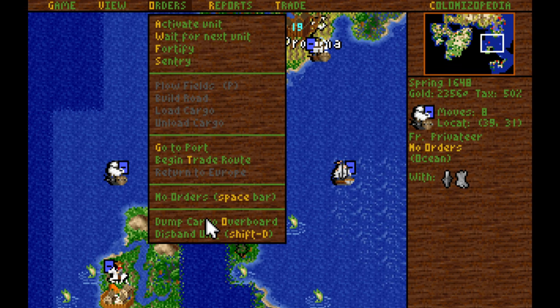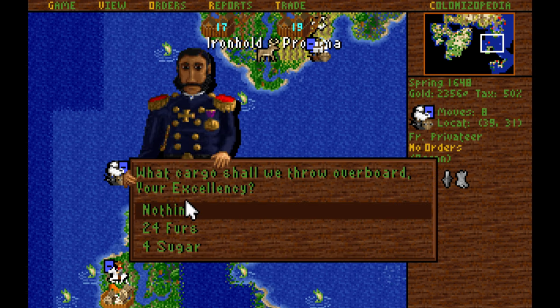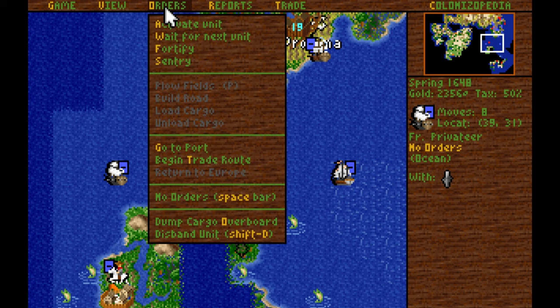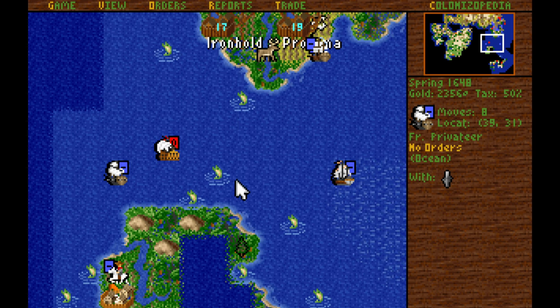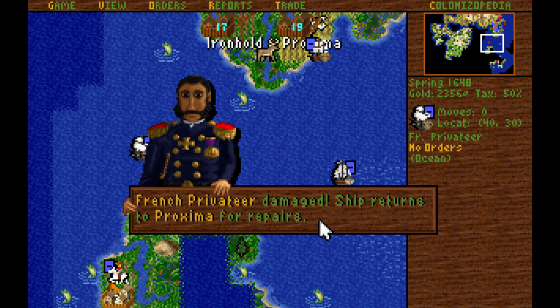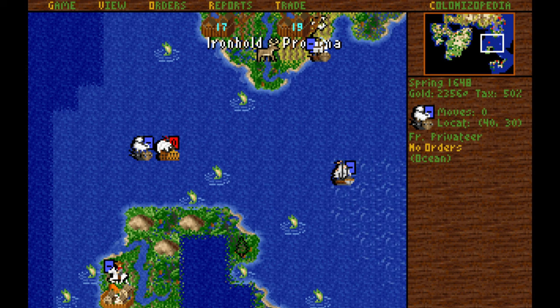Let's dump this cargo overboard that we have in the privateer. I want to take down that Galleon if I can pull it off. Let's give it a shot — we have very, very good bonuses against it. And once again, we lost.